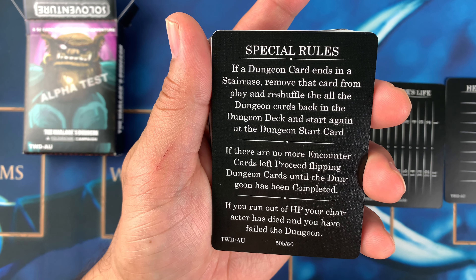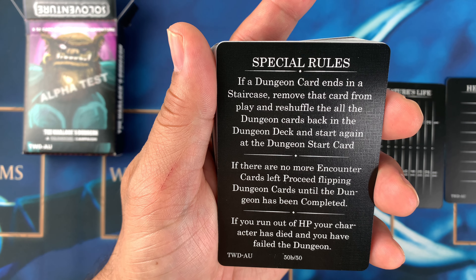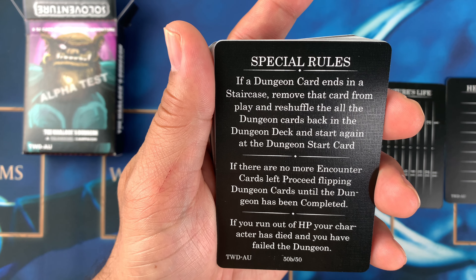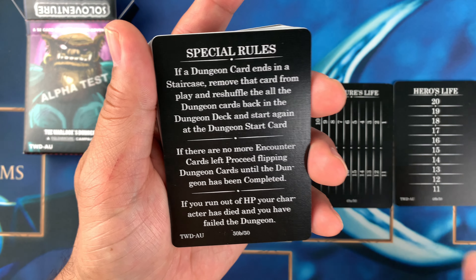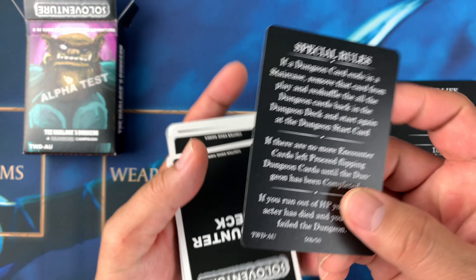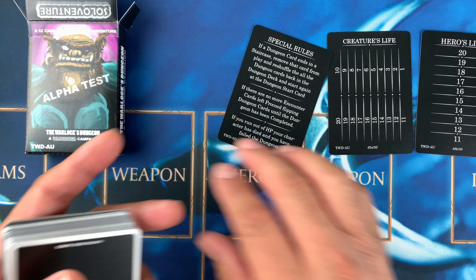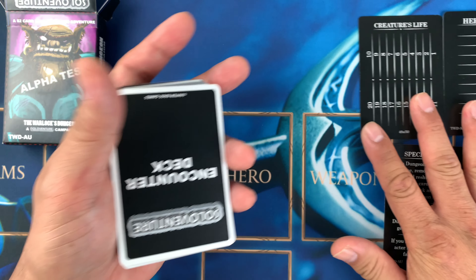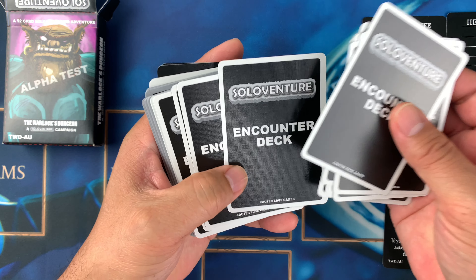Special rules: if a dungeon card ends in a staircase, remove it from play, reshuffle all dungeon cards back into the dungeon deck, and start again at the dungeon start card. If there are no more encounter cards left, keep flipping dungeon cards until the dungeon is completed. If you run out of HP, your character has died and you've failed the dungeon. It's straightforward — go into the dungeon, fight creatures, and if you hit zero life, you're dead.